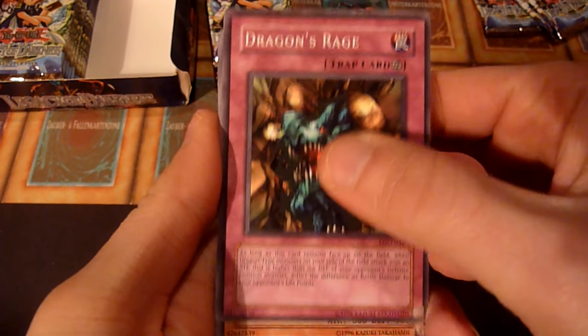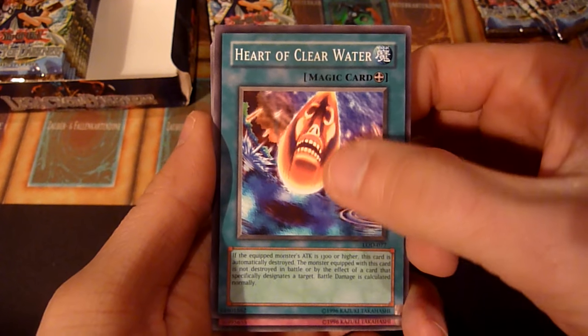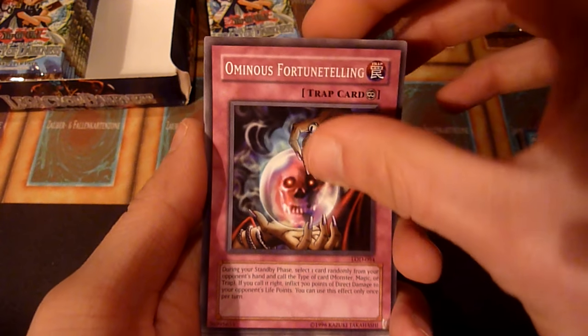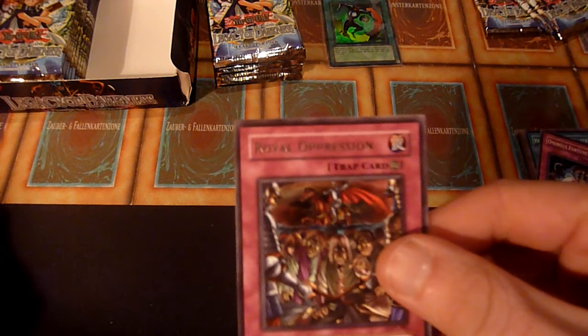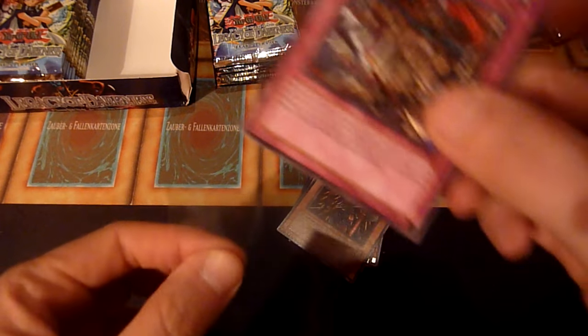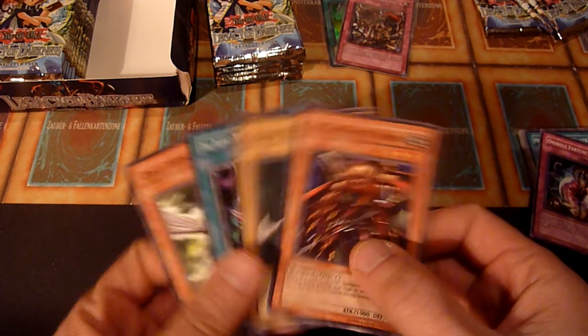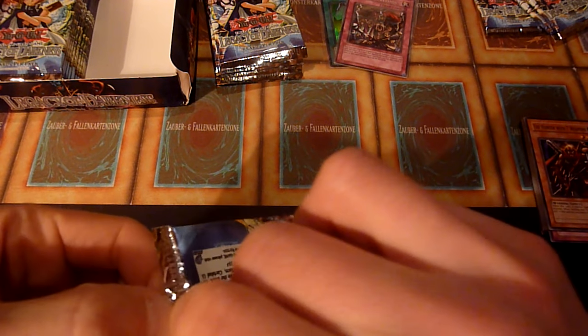My luck came with the first few sets that had ultimate rares in them — I remember pulling a Creator in ulti and a Sacred Phoenix in ulti. But because I had no idea of card values, I kind of traded them away for not too much. Oh — Royal Oppression! Speaking of no idea of value. Royal Oppression is more expensive than most of the holos in here, because of Goat and Adission format — more like Adission. In Goat this card is not too relevant; I haven't seen many decks run it. But because of Adission and the low number of different prints this card has, it's rather expensive.